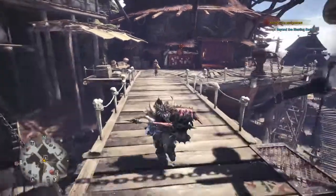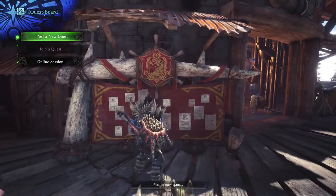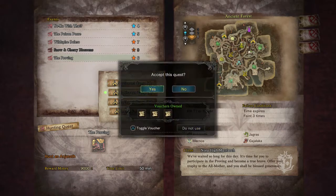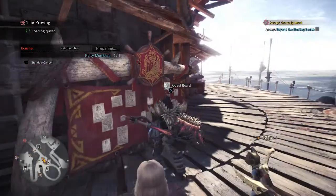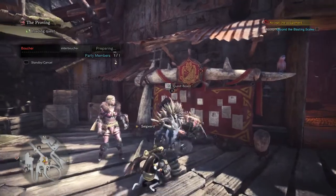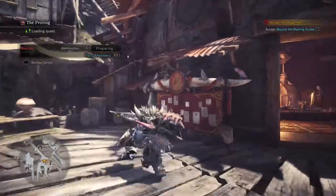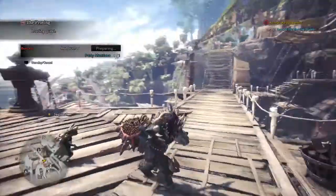Alright, hello guys, Elder Boucher here again with another Monster Hunter video. Today will probably be a little short one, but on the events there is a quest called The Proving. If you remember in an earlier episode, we did a quest that earned us a unique little outfit for our Palico that was Horizon Zero Dawn inspired. Now there is a quest that earns us material to make an outfit and a weapon for ourselves that is also Horizon Zero Dawn inspired, and as soon as it loads up we will be going on that quest.